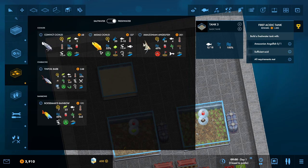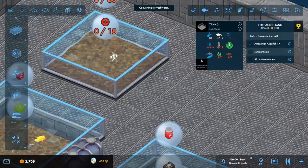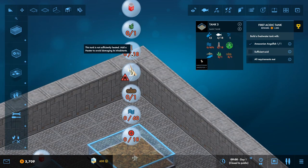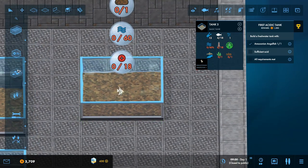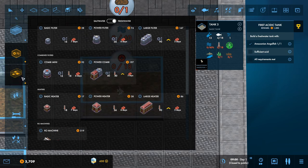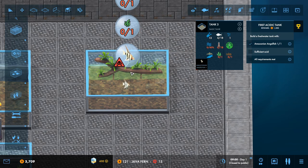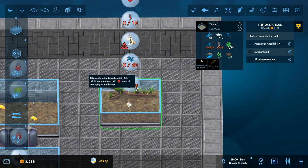Let's put the Amazonian angelfish in. So we've got it paused. We've got acid water, bogwood, plants, temperature - loads of stuff to get in this tank. It may be a bit small actually, but we'll go with it. So looking at the freshwater stuff: this gives three to bogwood - this java fern. Let's put that in. That's pretty good, that looks well good as well, and it adds to acidity which is good.